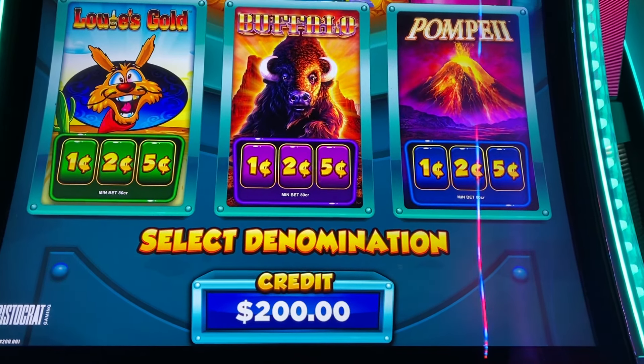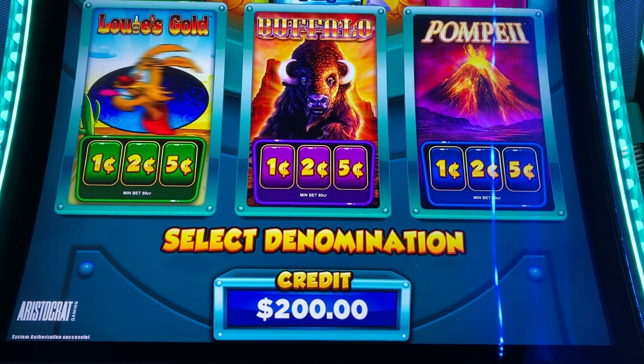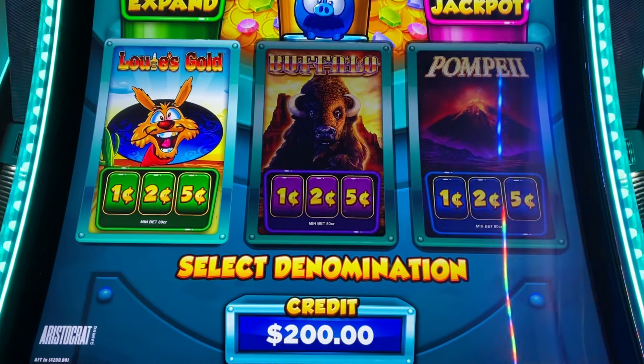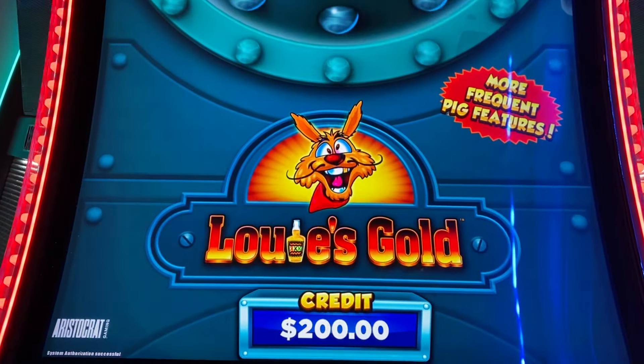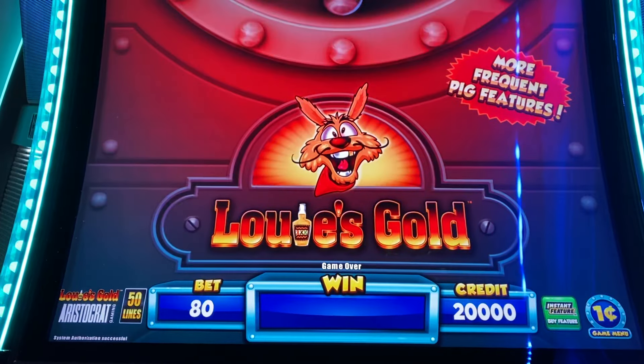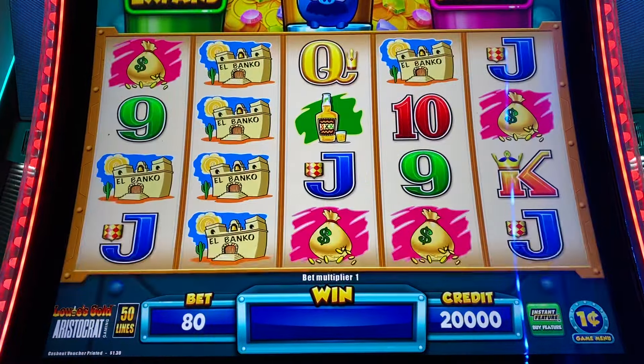Hi guys, I have $200 in free play today so we're gonna have fun. We're gonna play Louie's Gold and I was trying to decide should I buy the bonus, should I do regular bets. Well let's just try all three. Let's start with regular bets. If they're paying we'll stick with regular bets. If not we'll go to a $50 buy a bonus and we'll go to $100 buy a bonus. So let's do $50 with $1.60 bets and see what happens.